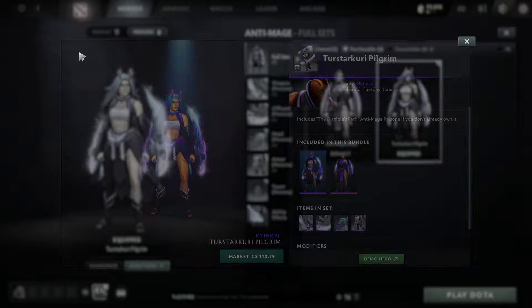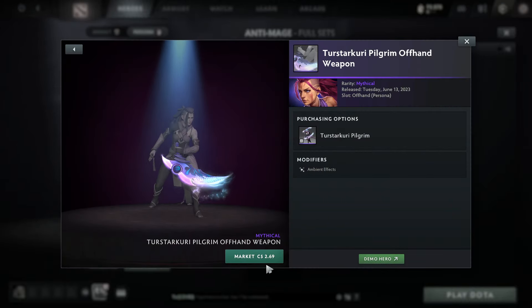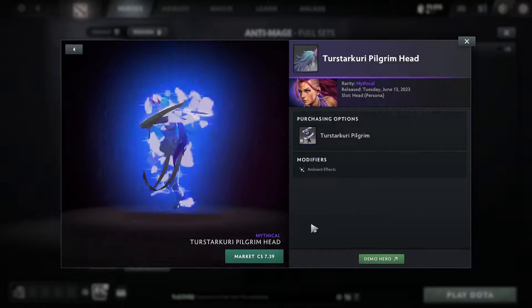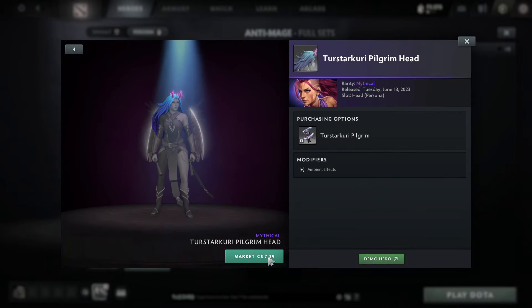I understand this isn't the most popular persona out there, but I definitely think it's still quite worth it. If you already own the anti-mage persona and you just want to pick up the pilgrim skin, it's going to cost you in parts about 17 Canadian. That's honestly super super cheap.